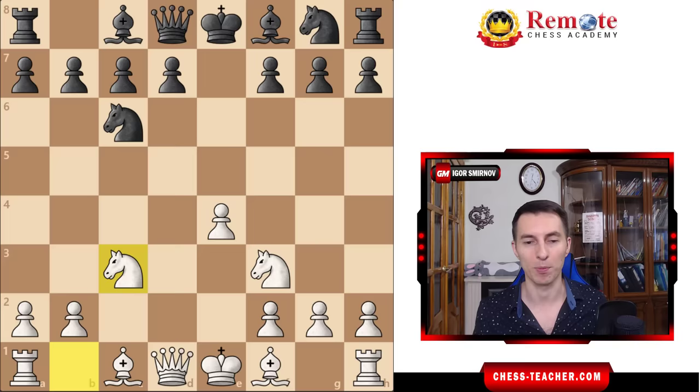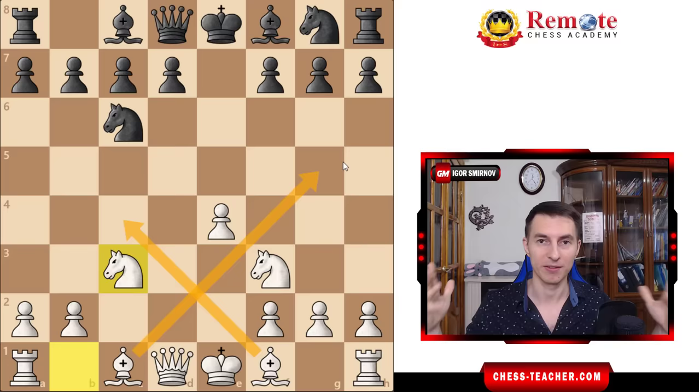You want to quickly develop your pieces and go for an attack, and you win. It's very simple, very aggressive, and hard to deal with for black.